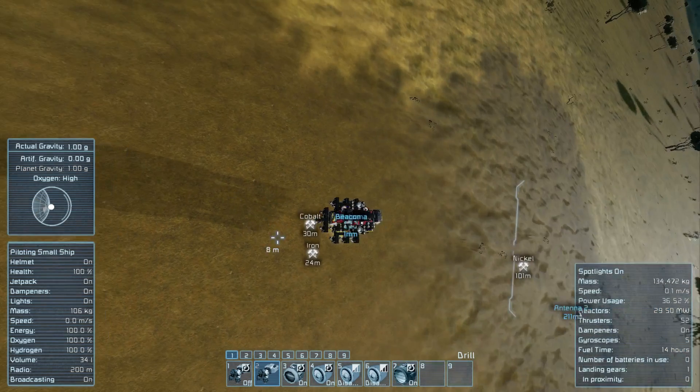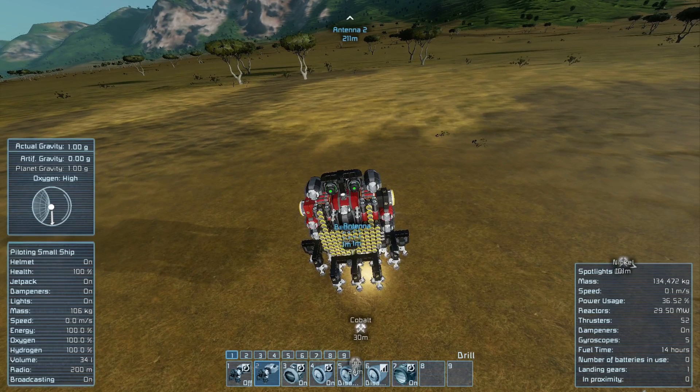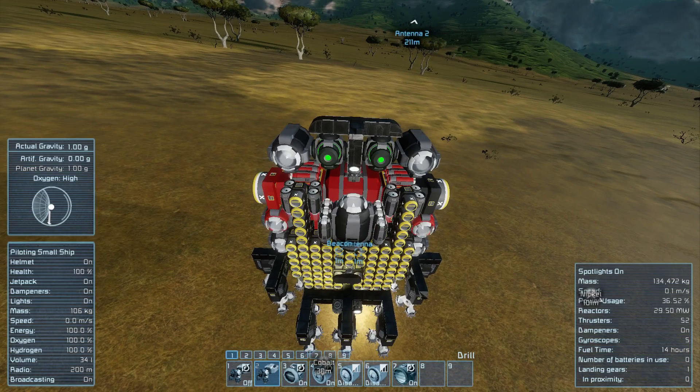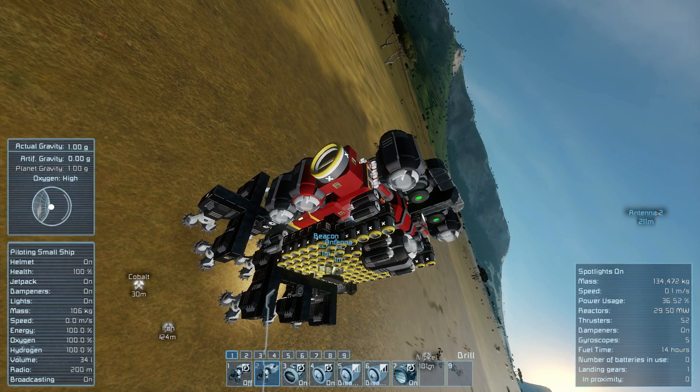Other features: it has a projector on it, so if you happen to break something off — like drills, which are really fragile — it's easy to replace because you have that projection already going. There are also about 50 to 70 ejectors on the bottom, connected to two sorter blocks. What the sorter blocks do is sort out all of the ice and stone automatically. You can turn that off if you need to collect ice and stone, but by default it handles it for you.